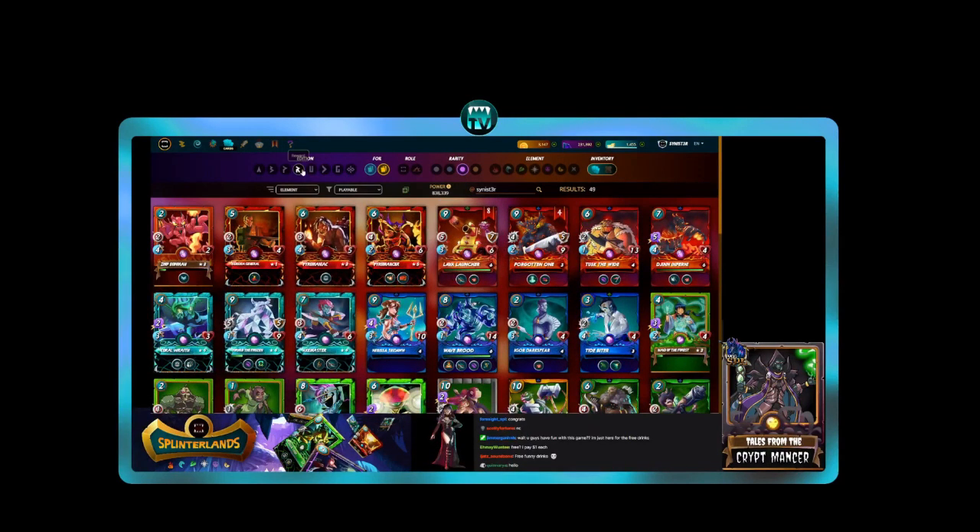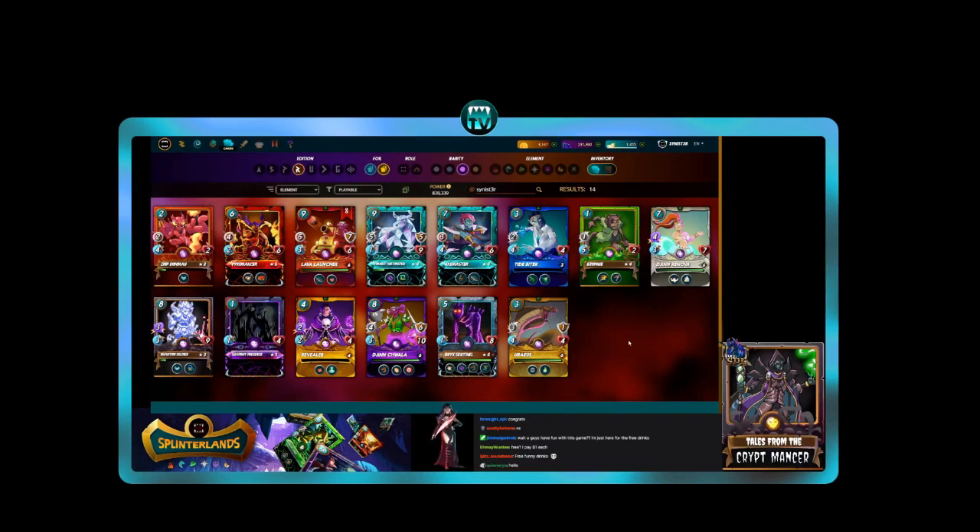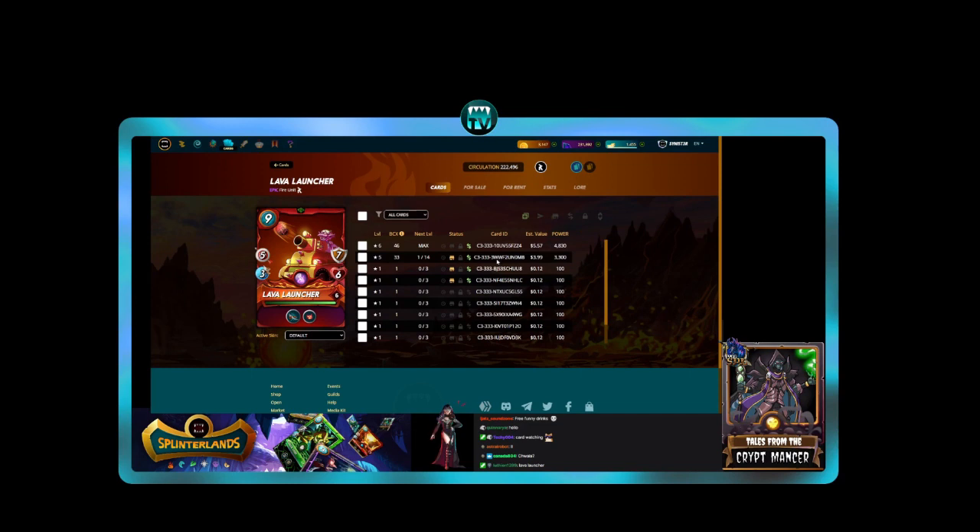Can you guess which epic reward card I'm talking about today? I'll break the surprise — it's the Lava Launcher. Why am I so enthralled with its value right now? It's because of Conqueror Gossic. The Lava Launcher was already a super good card, but didn't have a great summoner unless you had Quix or Yodin. Now with Conqueror Gossic, this card really starts to shine — it gets piercing on that beefy five archery damage along with scattershot.